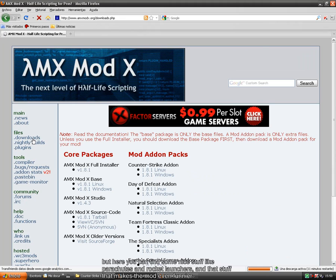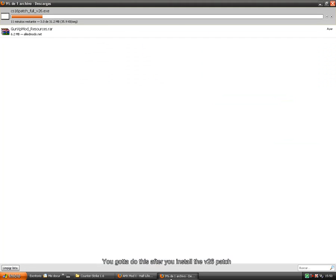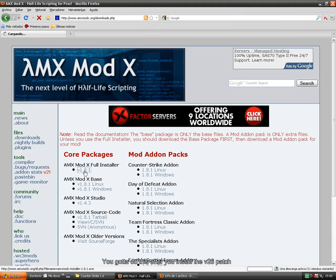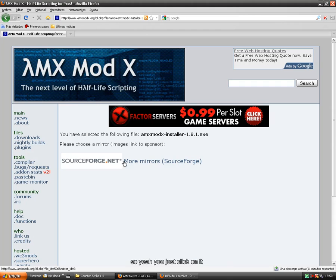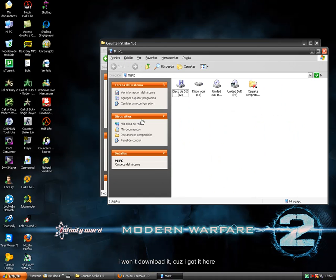Oh, I forgot — you gotta download AMX Mod X first. You just click here. You gotta do this after you install the B26 patch. You just click on it and start downloading it. I won't download it cause I already have it.